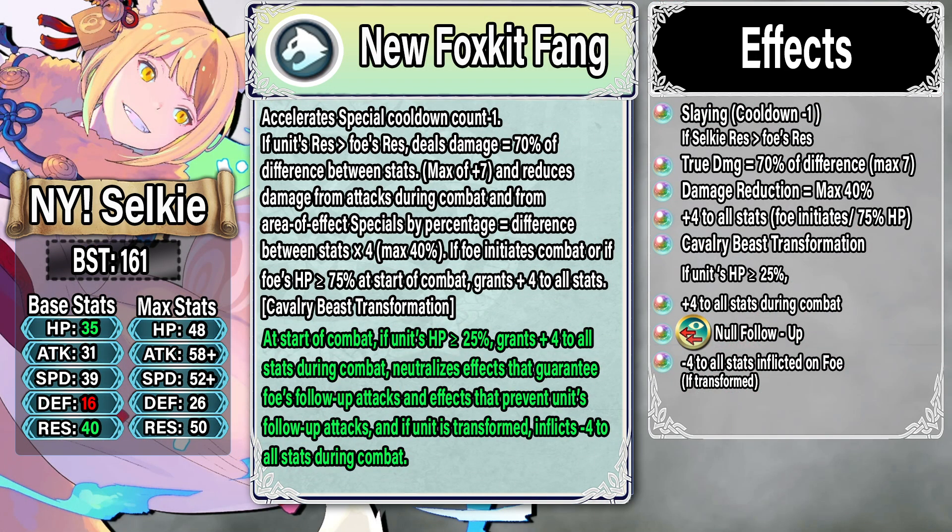Moving on to the final refine — New Year Selkie — and this is a lot of text. She gets Slaying with cooldown minus one; if her Resistance is greater than the foe's Resistance she gets true damage equal to 70% of the difference (max seven) and damage reduction up to max 40% — essentially True Damage and Dragonwall. These effects were already in her base weapon. New additions: if the foe initiates combat or the foe's HP is greater than or equal to 75 she gets plus four to all stats. In the refine: if her HP is greater than or equal to 25 she gets another plus four to all stats, full Null Follow-up, and if transformed she inflicts minus four to all stats on the foe. This is a decent refine — very similar to New Year Lethe's but based off Resistance instead of Speed. The major difference is Selkie gets the additional minus four to all stats debuff while Lethe got Phantom Speed. It's a good refine but not meta-defining.